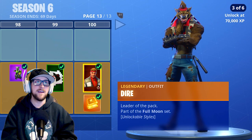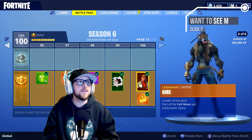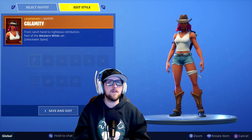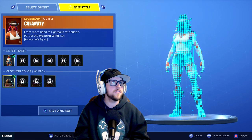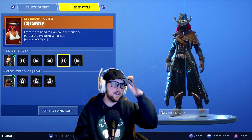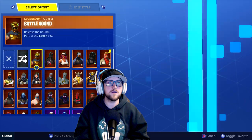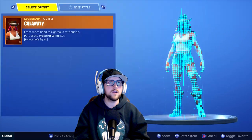That's it for the Season 6 battle pass items overview. Let's go more in depth and have a look at the menu screen — they changed it up if you guys haven't noticed. Here is the cowgirl, Calamity. You can change the color of the hat and also the bandana on her leg. Here are her different outfits — that last outfit is insane, looks so sick. Let's look at Dire.